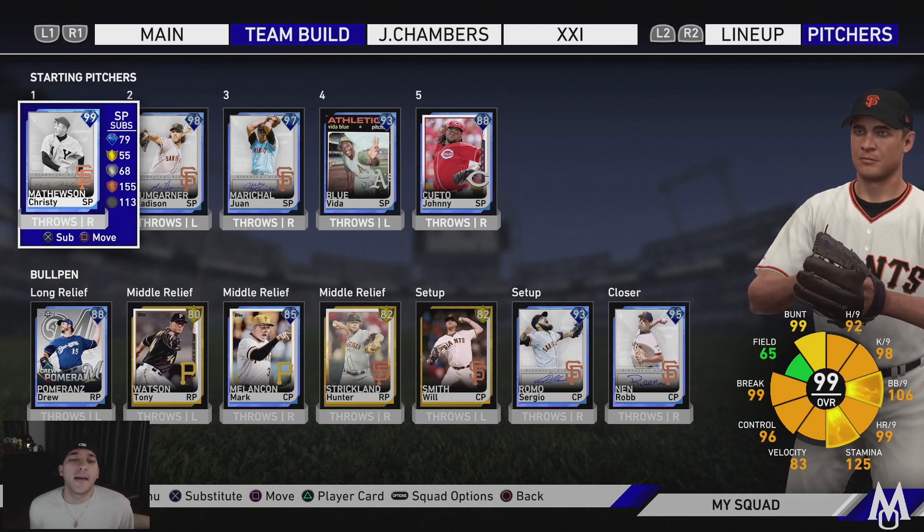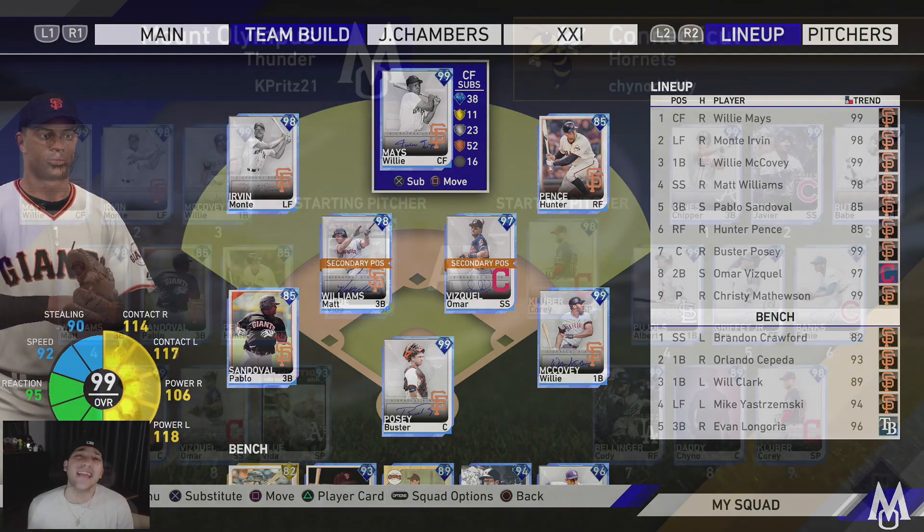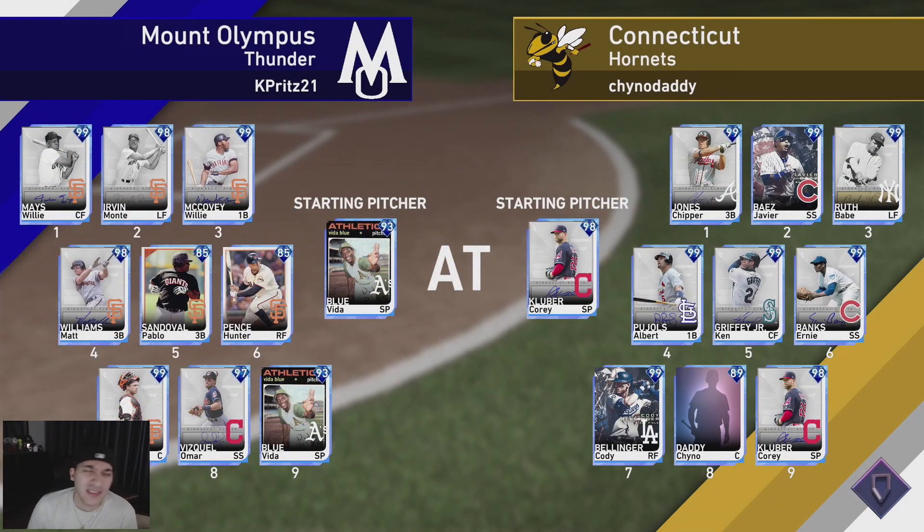The bullpen's not that strong to be honest. The rotation - Mathewson, Mad Bum, Marichal - should be three good pitchers if we land on one of them. Not really high on Cueto and Vida Blue doesn't do too well either, so hopefully we get one of the first three. As far as the lineup goes, it looks pretty nice - some good power, good contact hitters. Offensively we should be fine. Let's get it going, San Francisco Giants. We got Vida Blue on the mound.